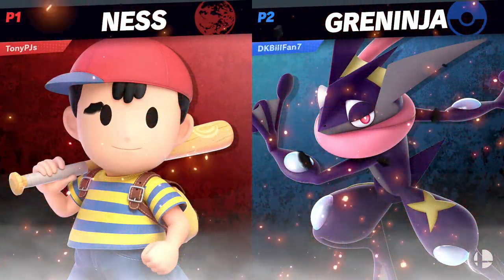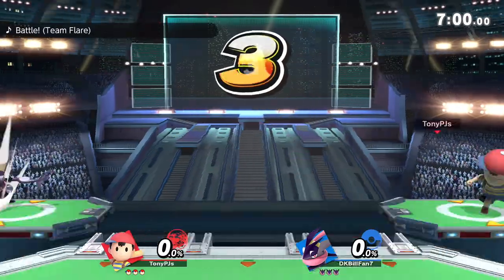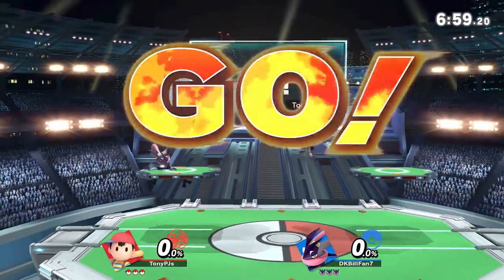Only because Ness got really good. If Ness didn't have good buttons, he would be losing so many matchups. But Greninja can capitalize on the edge guards, though.